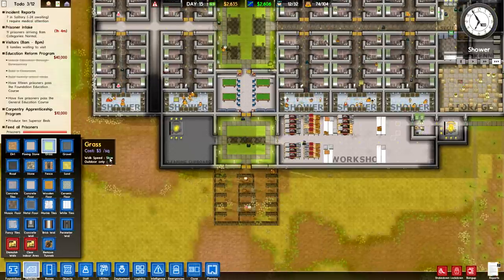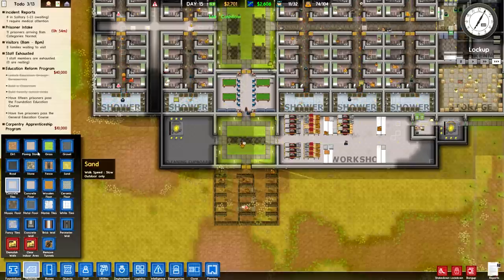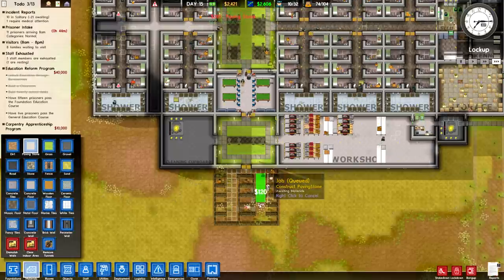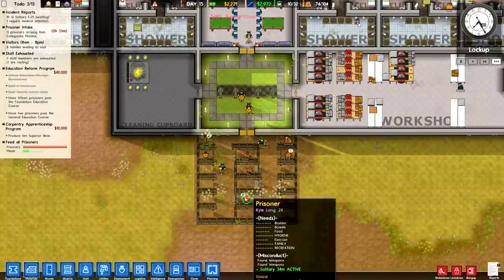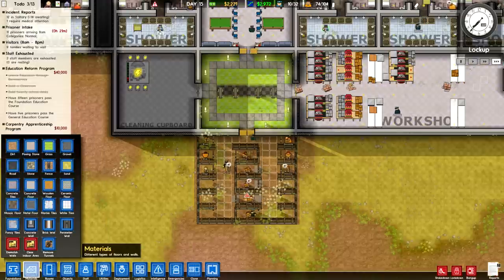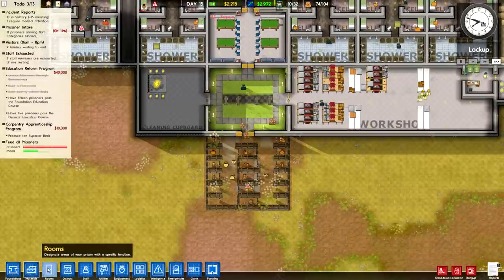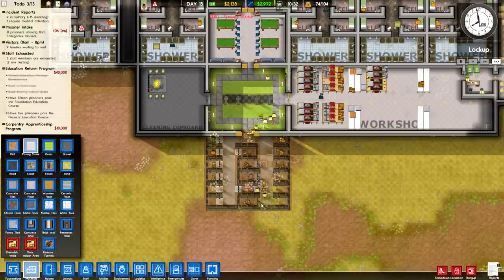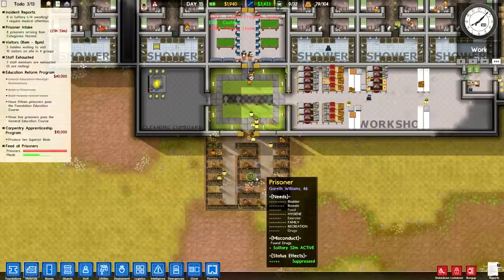Paving stone would probably look better here since most of this is going to be regularly traversed, and I don't want any sort of flooring inside the solitary cells themselves. I'll add in that one single fence piece. I'm going to put paving stones in all the doorways as well, just to make a nice transition into the dirt floor cells.